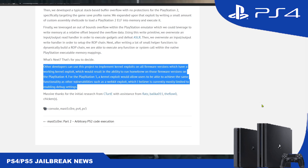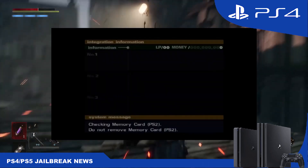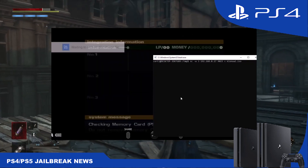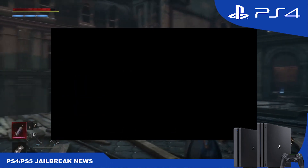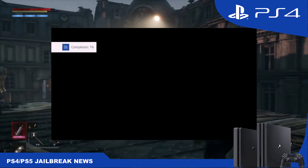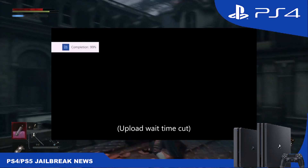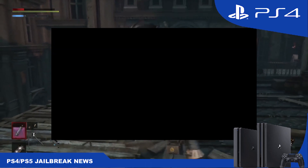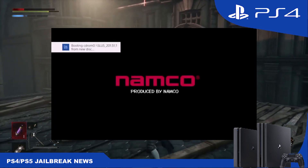For people who have a 9.03 PS4 or higher firmware and want to test this, there are three options. The first is having a jailbroken PS4 so you can resign the save yourself. The second option is using Save Wizard on PC to resign the save and make it yourself. The final option is sending the save file to someone who has a jailbroken PS4 so they can resign it and send it back to you encrypted.